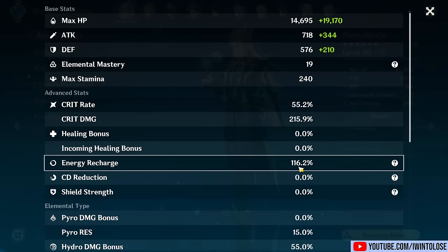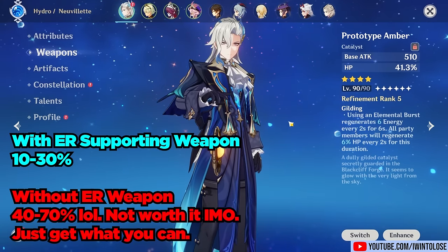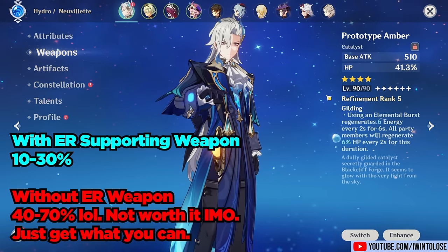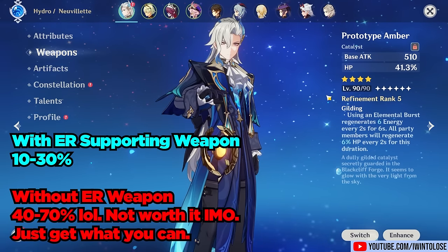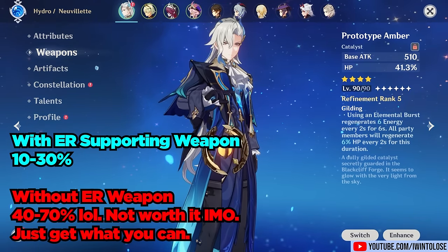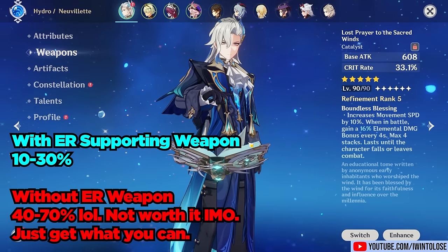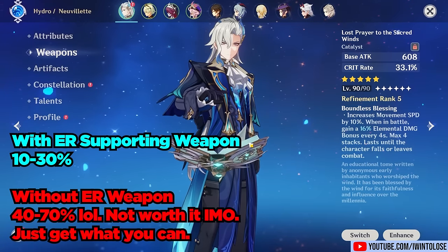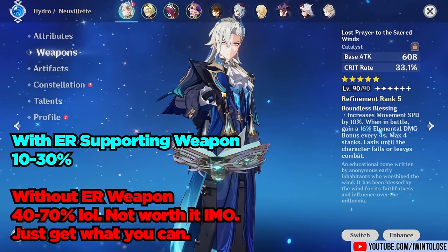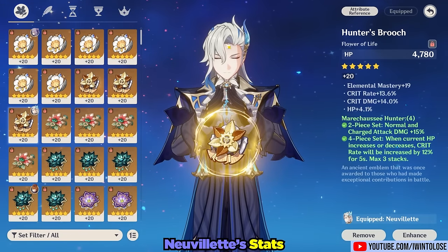For energy recharge, weapons that provide energy restoration like Prototype Amber, his signature weapon, or the free-to-play Ballad of the Boundless Blue mean you'll probably only need around 115–125% Energy Recharge — that tends to be enough for him. Energy is a big moving target for Nouvellet. If you're using something like Lost Prayer to the Sacred Winds, I don't really recommend stacking 40–60% extra ER. Just get a few ER substats where you can, and don't use an Energy Recharge timepiece on him.